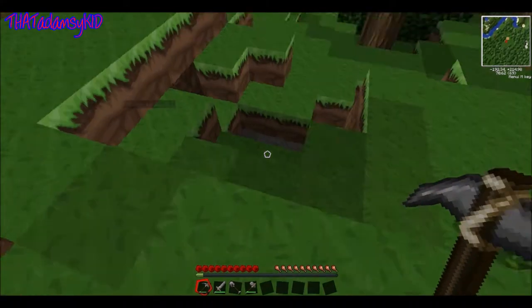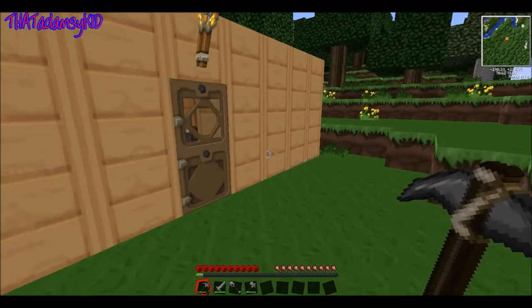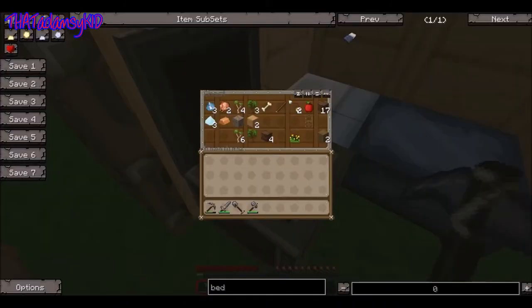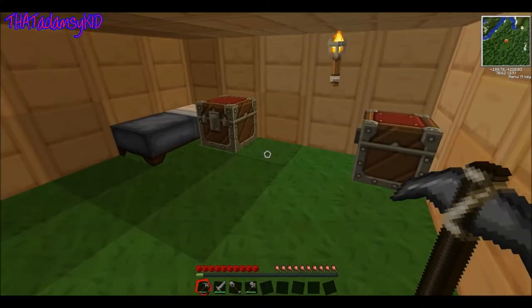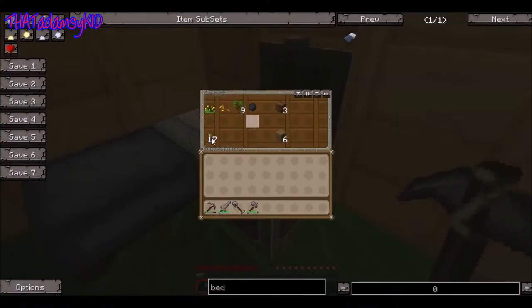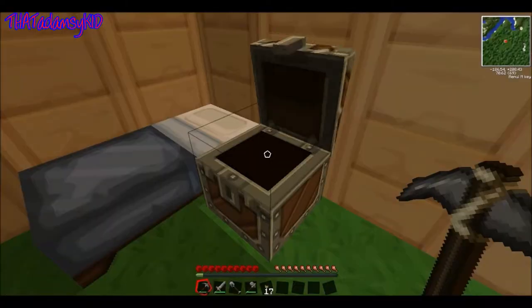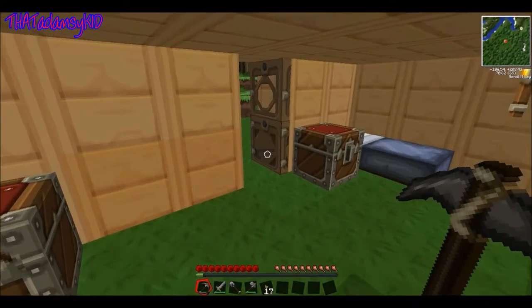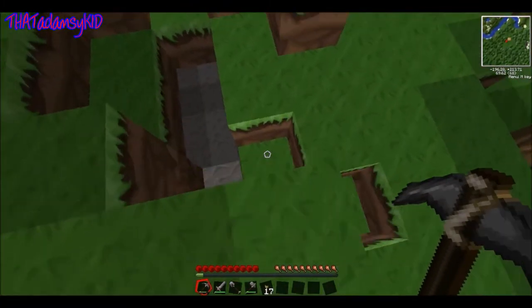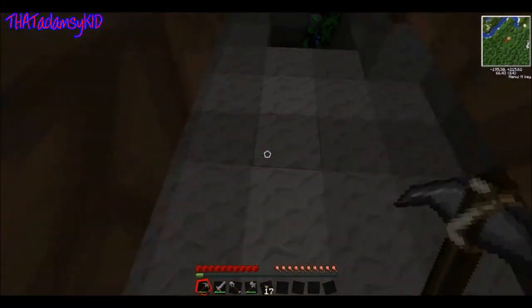We're going to mine down here. Do you have any torches on you? Not on me, no — I've got some charcoal. I think I've got some torches because I made some when we were torching the house. I've got 17 on me at the moment. It's taken us so long to get this server set up because we've had internet problems at both ends.